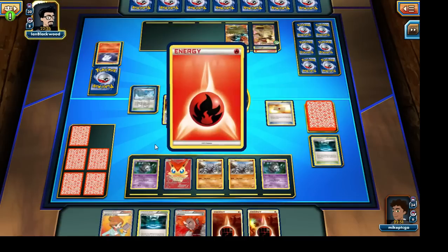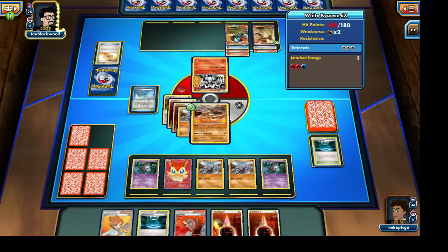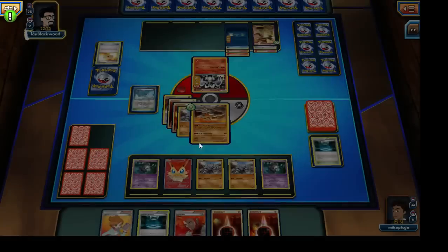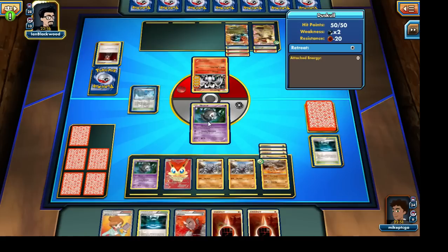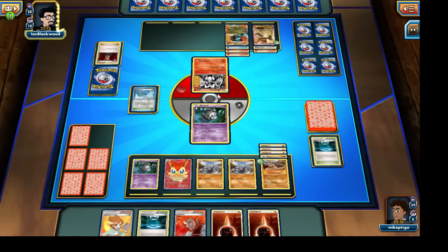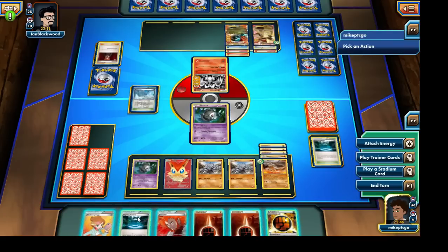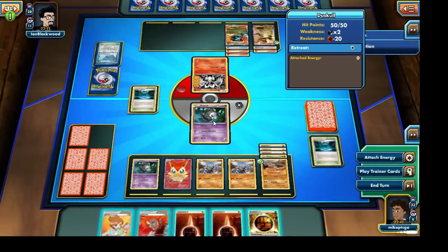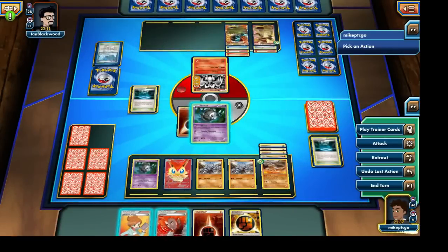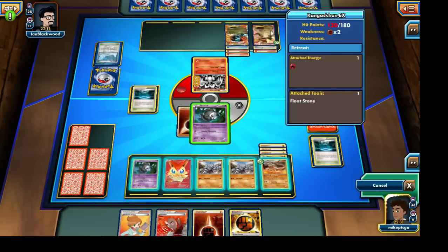What a nice flip right off the bat — we could not have gotten anything better. That White Kyurem looks like it's getting ready, and our opponent is using the Frozen City Stadium to power up White Inferno to do more damage. If I do bring out Dusknoir, my opponent may end up regretting it. It looks like he's going to Lysandre out our Dusklull, but I don't think he'll be able to do any damage yet. I'll get rid of that Frozen City Stadium — I want to keep attaching energy cards without taking damage counters.